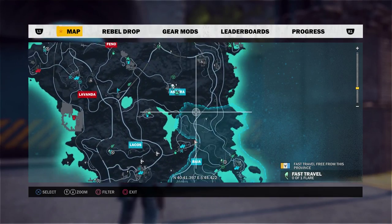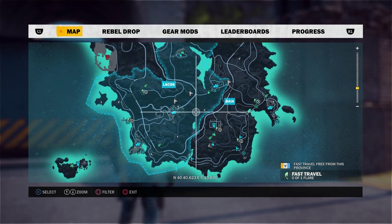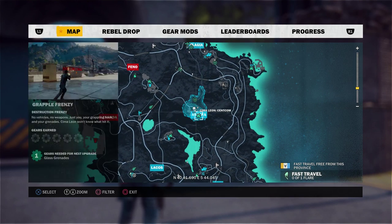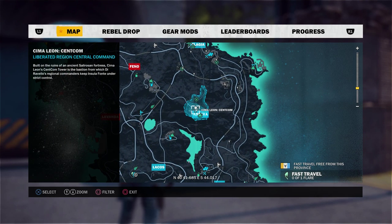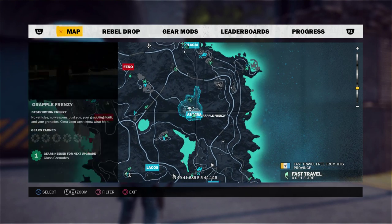So you have to liberate these locations, which will then unlock a mission down here where this question mark is. Once you complete that mission, it allows you to liberate this place. Once you liberate here, you will have another mission on top of there.